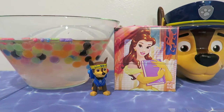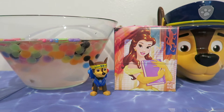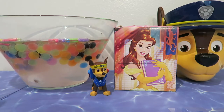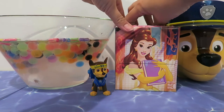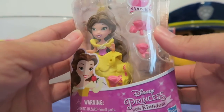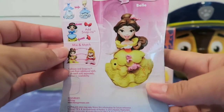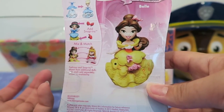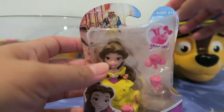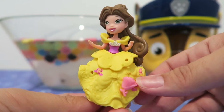Let's bring in some super fun princesses to help find more surprises while we wait for that little animal to come out. Let's see what Belle has for us! We have Princess Belle — this is a snap-in. Let's open her up and create her beautiful outfit. She can help us find some animals in the water.